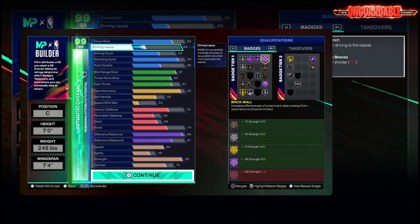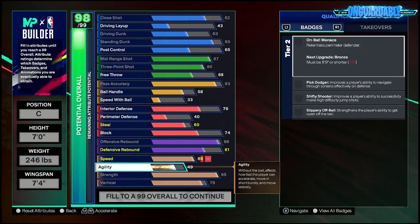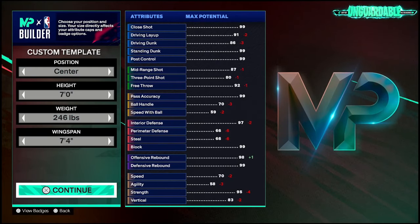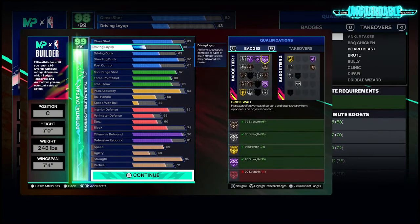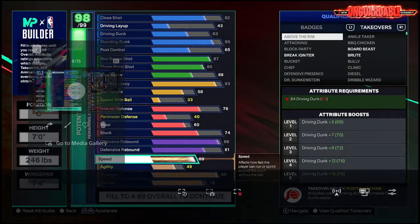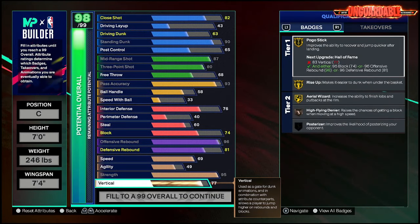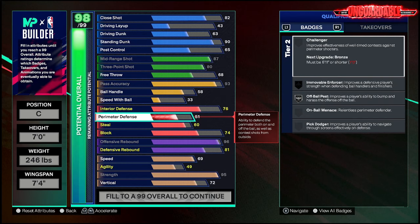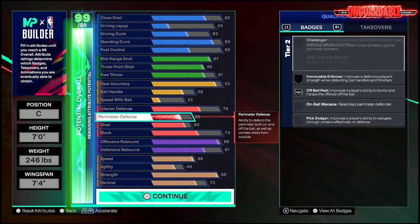This is how it's supposed to be. I believe I put too much into agility — let me lower agility to 49. Sorry it's taking so long but I gotta make sure this build is right. So we went 49 agility, 69 speed, and we went 72. Now you can get that 55 perimeter D, which is a whole lot better than what we had. Now you can get a decent contest in that corner.